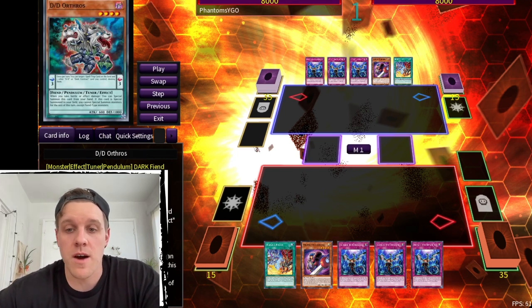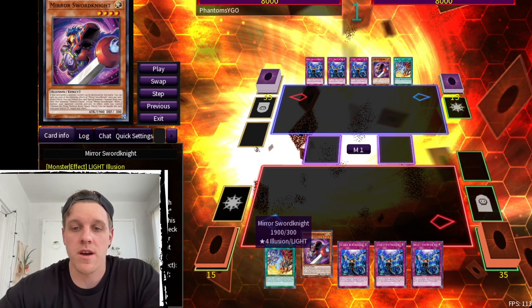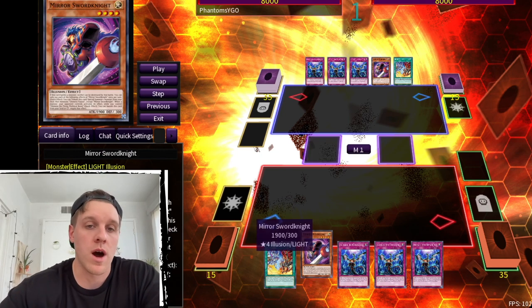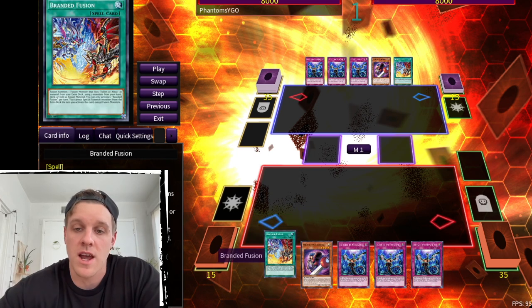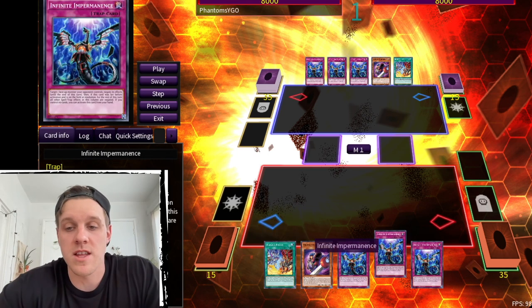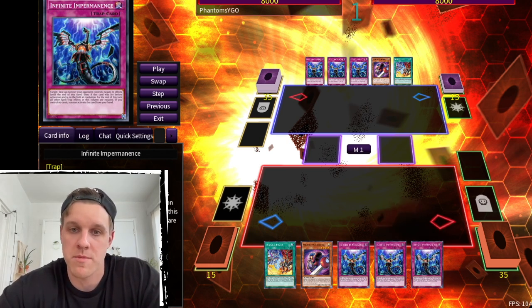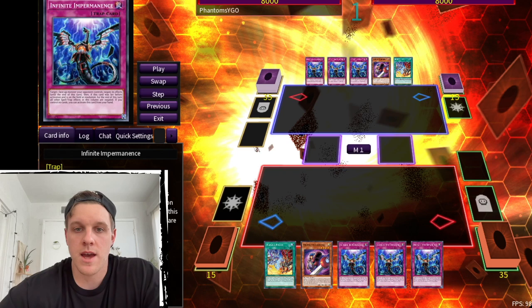The requirements for this combo are one copy of Branded Fusion and one copy of Mirror Sword Knight. You can open Quadl and that'll do just as fine, or you can open Branded Opening to search Branded Fusion. The other three cards are just extra cards in hand — we're going to call them Imperms — so let's step through this combo.